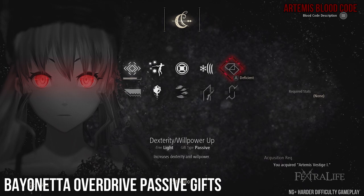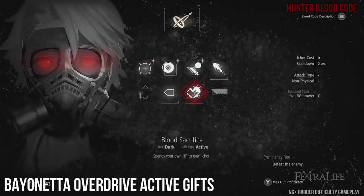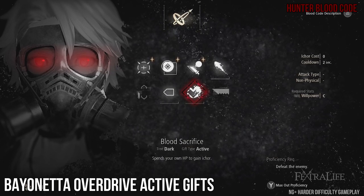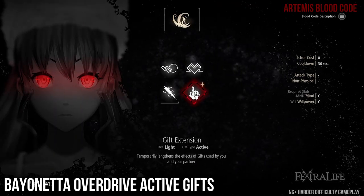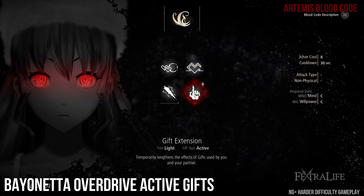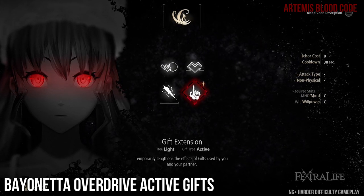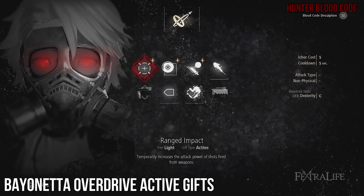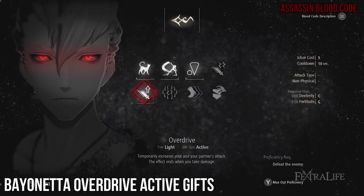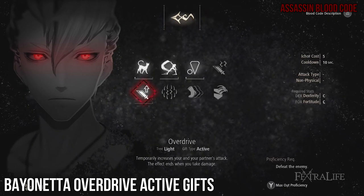Dexterity Willpower Up: dexterity increases drain rating and melee damage, which aren't too useful, but willpower is nice. Active Gifts: Blood Sacrifice — you'll need this to keep shooting and buffing without having to melee. Gift Extension increases the duration of any gift cast while it is active by 50%; best used before combat, not mid-boss fight. Ranged Impact is your go-to damage buff — keep this up at all times. Overdrive buffs your shot damage and melee damage until you get hit. Don't get hit.